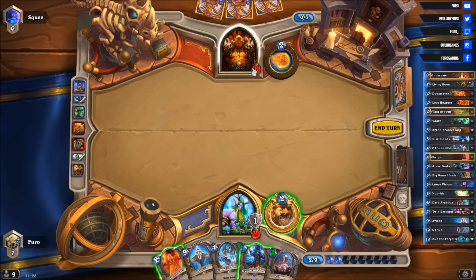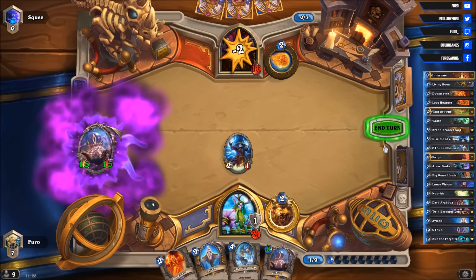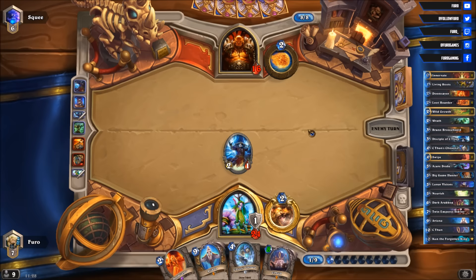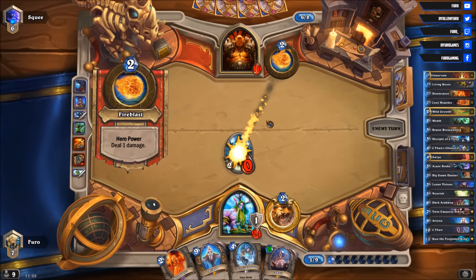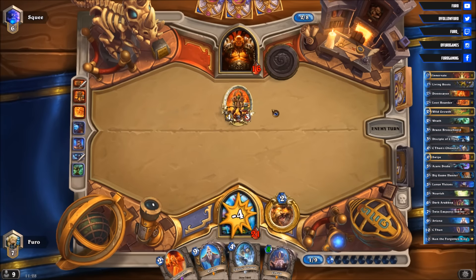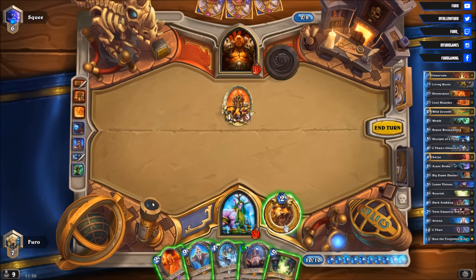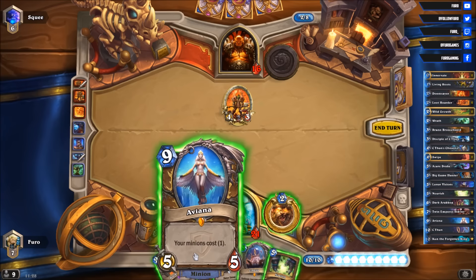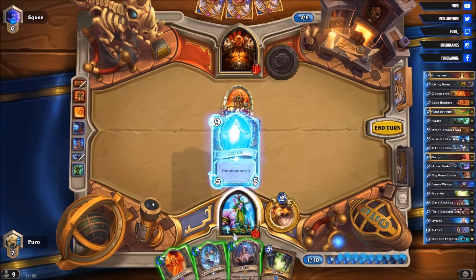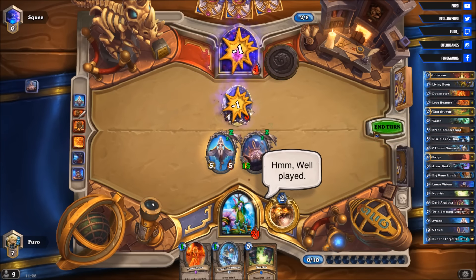He's nearly dead. C'Thun only costs 8 now. We can use the hero power — let's just hit him in the face. Should be the victory next turn. Even if he gets a Dread Corsair he can't prevent enough damage — he's still losing. He's not playing any Execute in the Pirate Warrior, just face damage all the time. That's 16 damage. Now we play Aviana alongside C'Thun and the game is over.